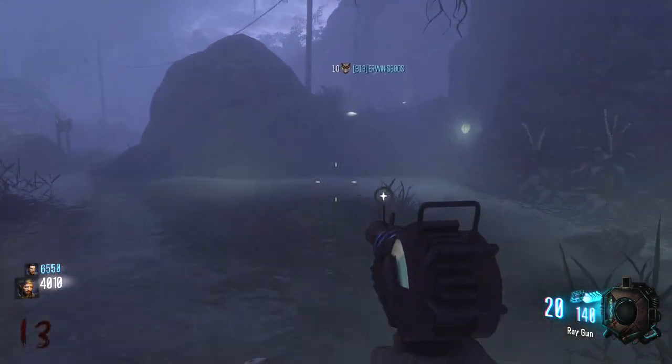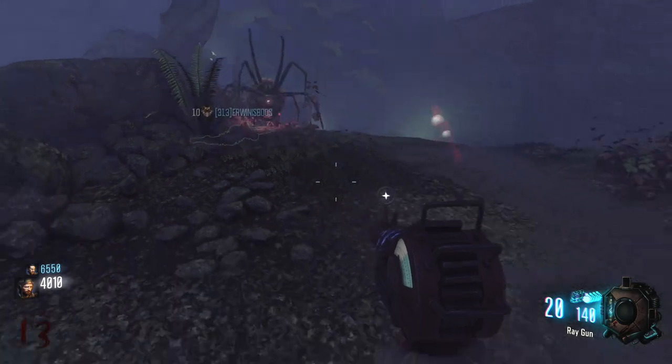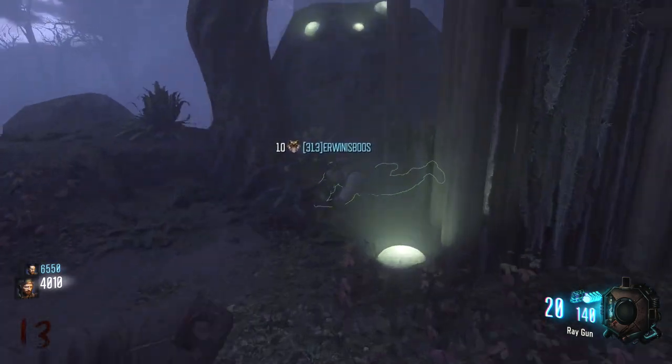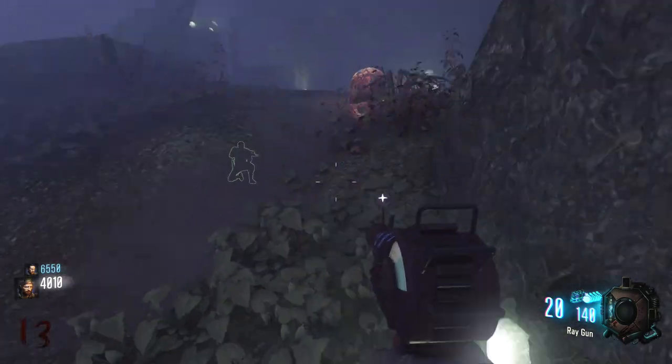My friend gets it on his first try — the zombie just walks on top of his head and he goes flying right underneath the map. Again, you want to crouch prone into that corner, move as far back as you can, and just keep wiggling back and forth until that spider wall breaches you underneath the map. That's pretty much it for the glitch — it's actually pretty easy.